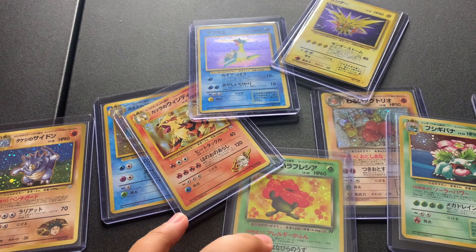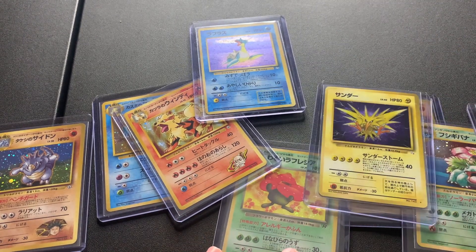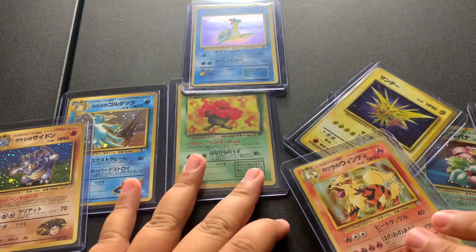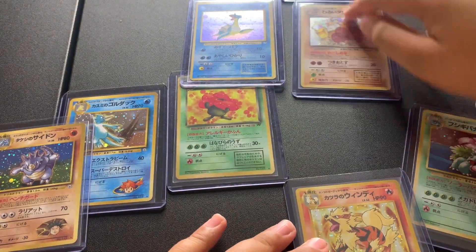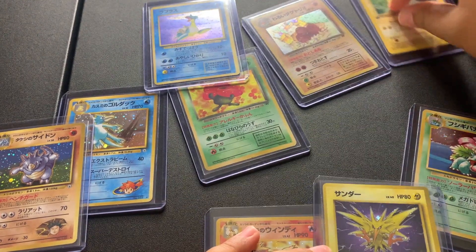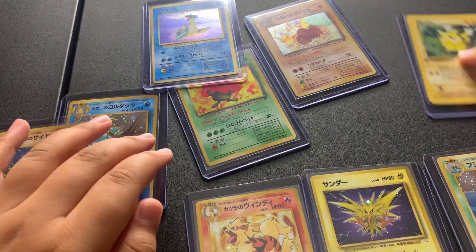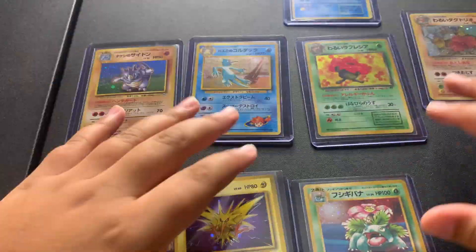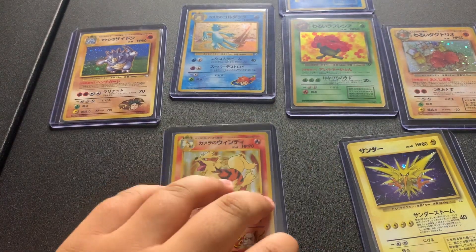Out of all my favorites, I'd say the top three would be the Zapdos and the Arcanine. Then probably the Pikachu would be fourth. And the Venusaur. We got some pretty good ones and got them for not that much money.